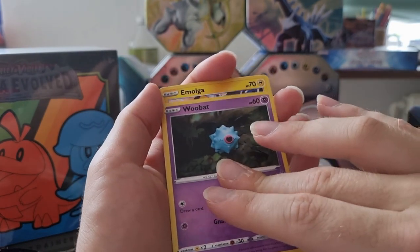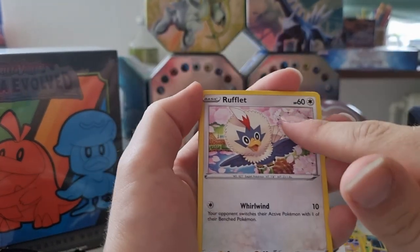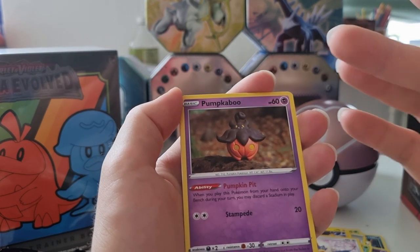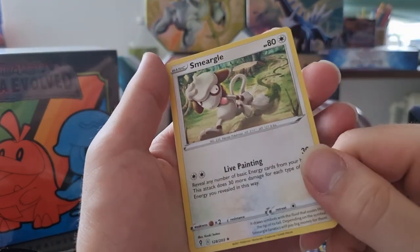Ooh, bad. Emolga, very cute Rufflet — that is so adorable. Poké Ball, I also love the clay Pokémon, cute. Emolga reverse. And Snom.